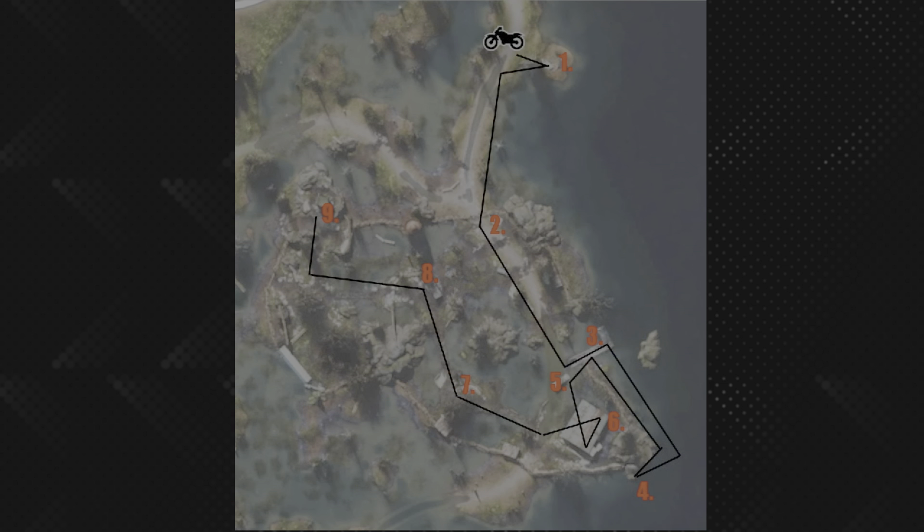From area number six, make your way over to area number seven. I can't stress enough that at this point you really want to make sure if there are still any marauders in this particular section of the map that you start to clear them out. Once you reach area seven, there are quite a number of items you can pick up, which basically ensures that your multiplier is still going strong, because the higher the multiplier the more points you are getting for all of your kills.